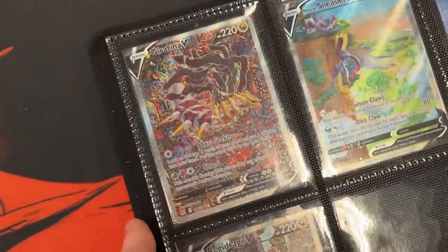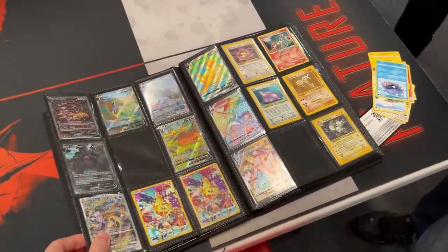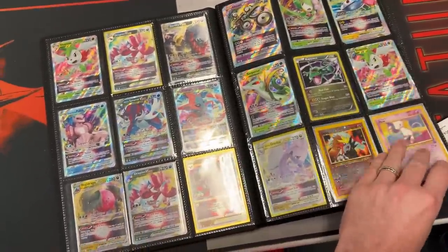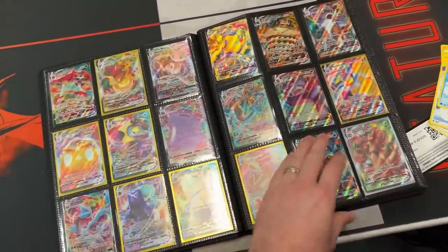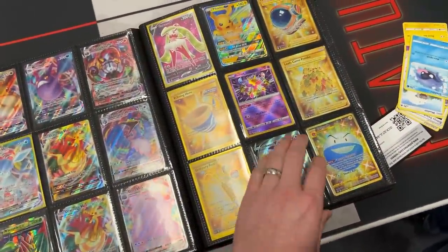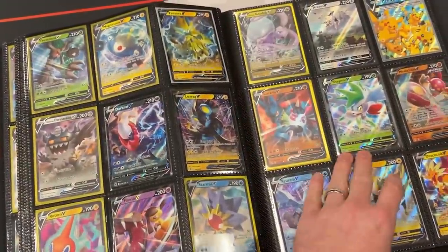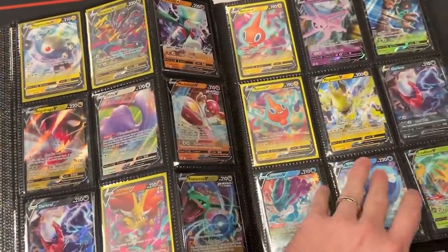Of course — showing off the alternate art Giratina. You said it was for trade though. I don't know if I have enough cards with me to make a trade that big right now, but I think in the future we're gonna have to work out a deal. We got a trade for that Giratina in the future — I know that's a very valuable card at the moment — so that'll definitely be a future trade for sure.